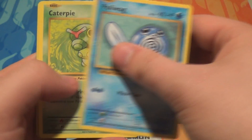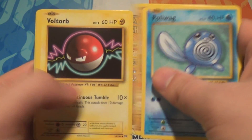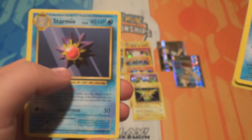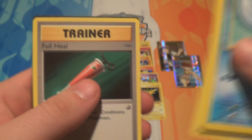Final pack: a Poliwag, a Caterpie — all notably not Staff Pre-Release Charizards — a Diglett, a Voltorb, a Machop, a Reverse Blastoise Spirit Link, a Starmie, a Pokédex, a Porygon, and a Folkiel.